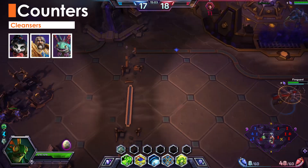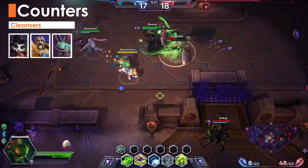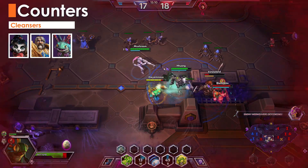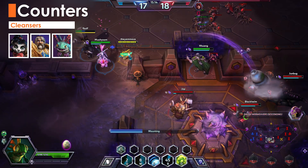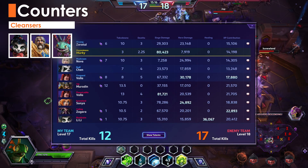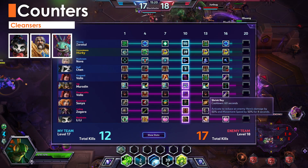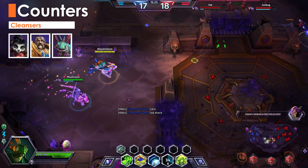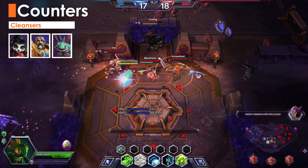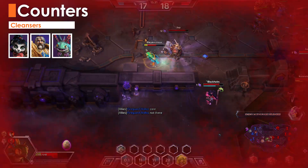Supports are able to completely ruin your burst potential. Getting interrupted during Octograb can actually be beneficial — the effect remains on the opponent while you're free to go — but Cleanse can free your potential victim. Pay close attention to Uther and Brightwing's level 7 talent choices. If they pick Cleanse, you might have little choice but to avoid Octograb that game. Uther can also save your targets with Divine Shield. Lili is trickier as you won't know if she takes her Cleanse until level 16 — if she does, her Q can cleanse allies every 3 seconds.